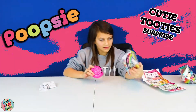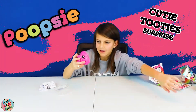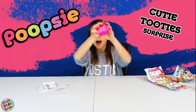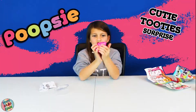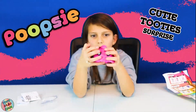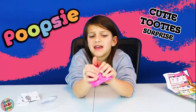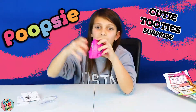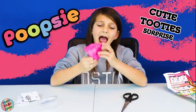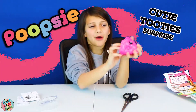And then we have the main event — Poopsie Cutie Tootie Surprise! So it's really squishy and it's super super cute, look at it. It's so cute and sparkly, it's super squishy. It's rising even though it's like a real squishy. And then there's this little button part which you can peel off — it says you can either cut it with scissors or peel the button off.